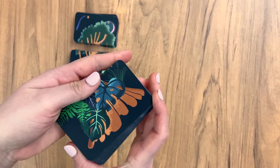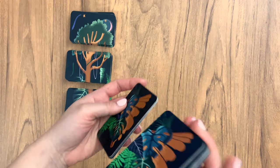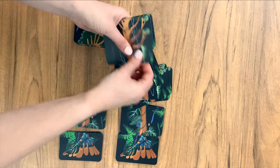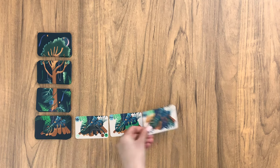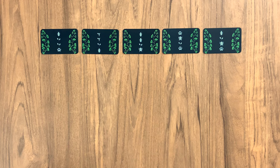Take the species and resource cards and sort them into four decks: Forest Floor, Understory, Canopy and Emergent. Shuffle the decks separately and deal 20 of each into four face-down piles, laid as shown. Discard the remaining cards. Draw five cards from each deck and lay them face-up in a row. Shuffle the canopy structure cards and lay five face-up in a row. Discard the rest.